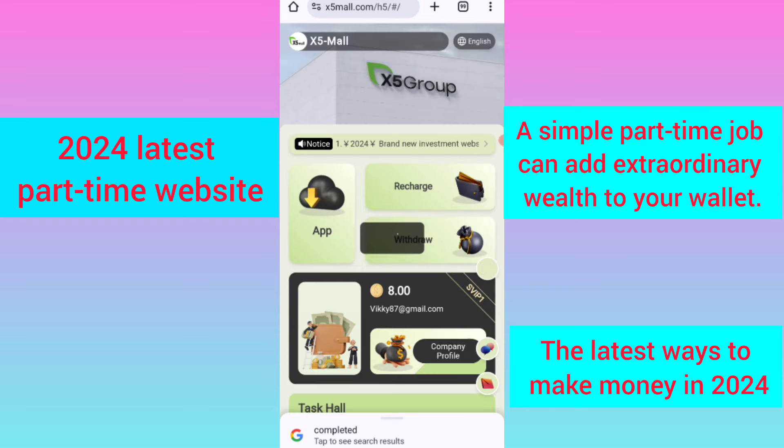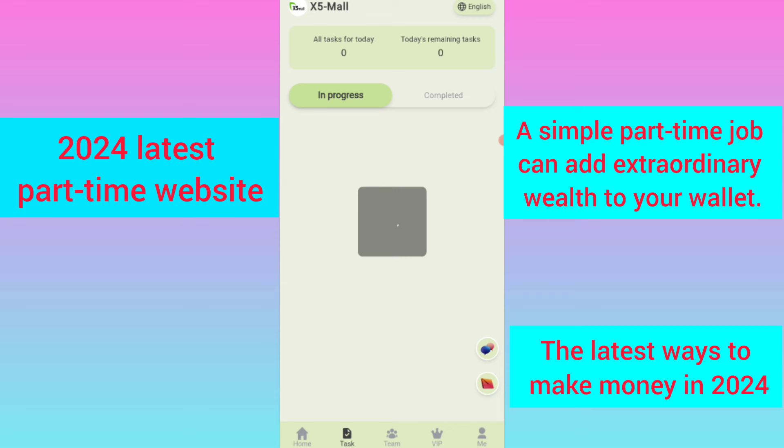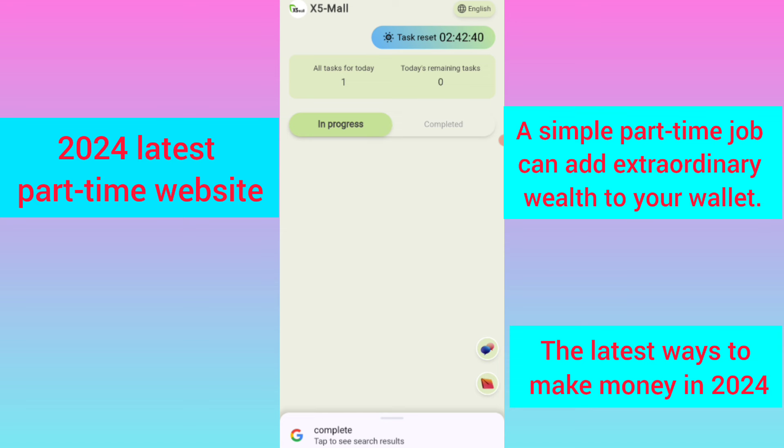Now I will tell you how to get your commission through tasks. Click on the task option and you can see your tasks listed there. Click on the complete option and as you can see on the screen, your task is successfully completed.